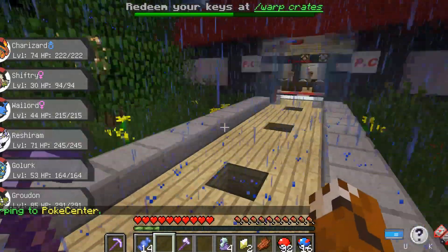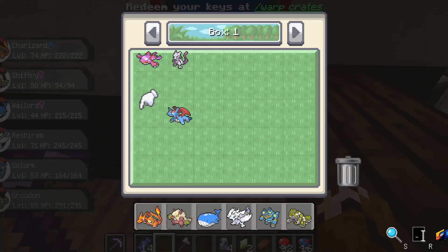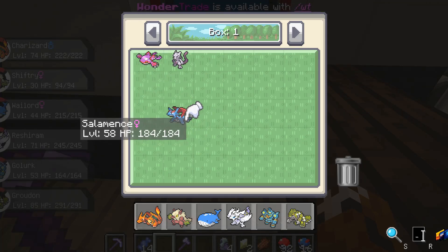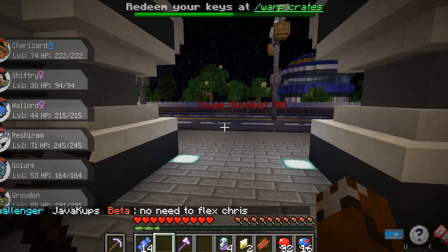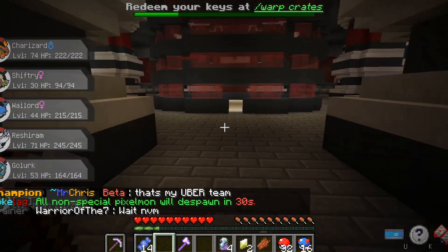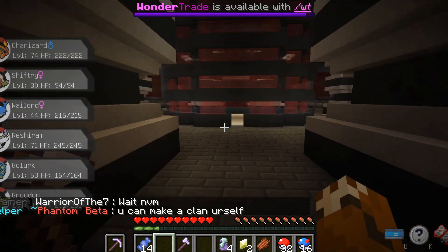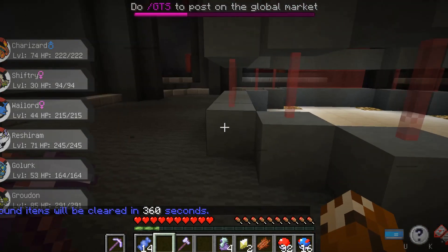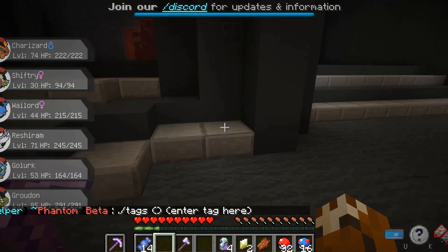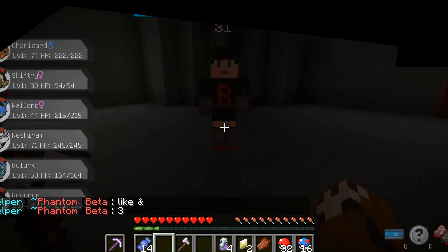Right here we're actually at the Poke Center, which is an essential. We do have the PC — here's my legendaries, I wasn't kidding. They actually went into my box, as you can see, and I have a Salamence that I'm not using at the moment. Right here we actually have another cool feature: instead of having a Battle Tower or Battle Frontier, we actually have the Rocket Tower. This is pretty unique — if you guys don't know, the Battle Tower in the actual Pokemon game is basically you keep battling until you can't battle anymore. If you guys want to battle people, just go over to the corner — right over here there should be a Rocket Grunt, which is actually pretty cool.